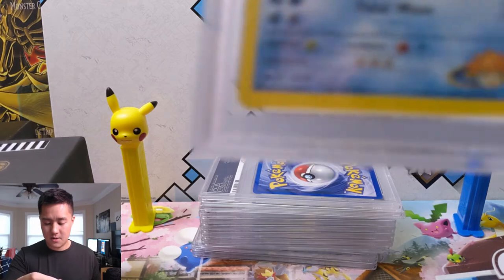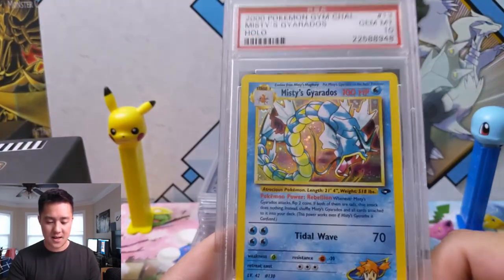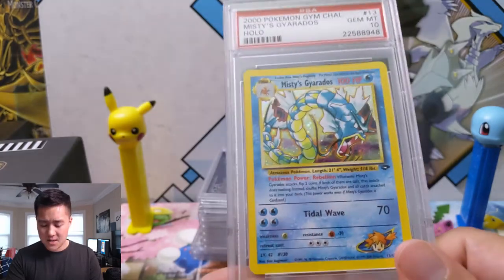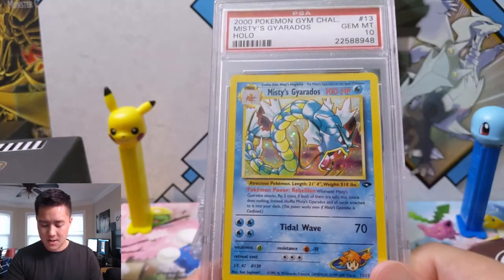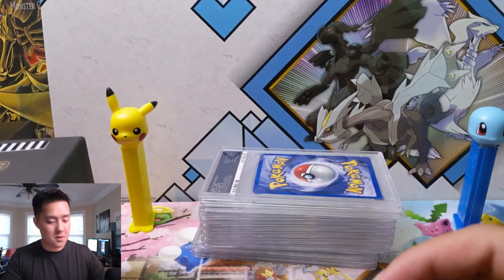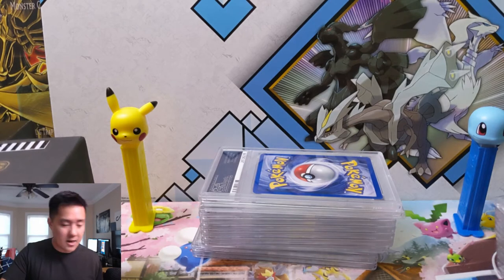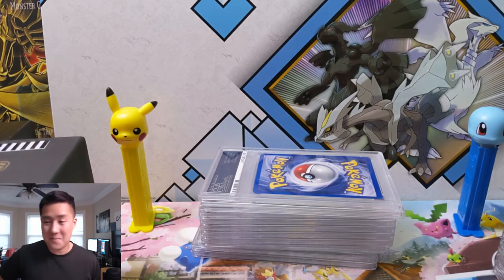Our last card is Misty's Gyarados PSA 10. I guess Gyarados might have been pretty easy to grade — I'm pretty sure the ones I have multiple copies of were just not that expensive. That one was a bit quicker, and we still have a couple more boxes of PSA cards I found in my apartment when trying to get organized, so look forward to those showcases coming up.